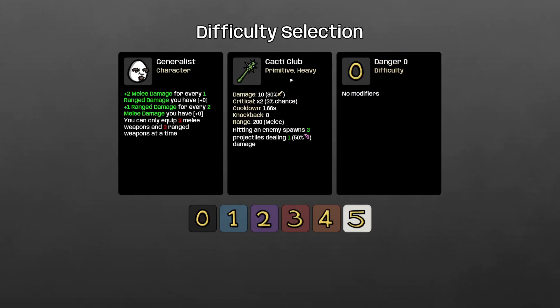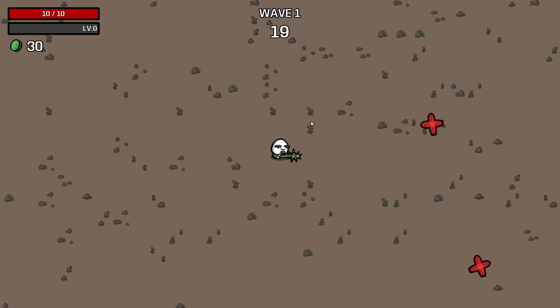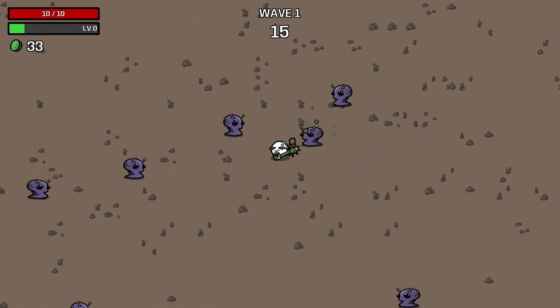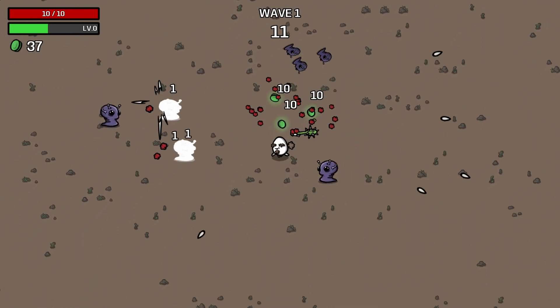We're going to take him out and we're going to take the Cacti Club as well. This is a primitive heavy weapon that scales off of your melee damage, but the projectiles actually scale off of range damage. So that seems like a very good idea on the Generalist, but it is a very, very slow weapon to start with.